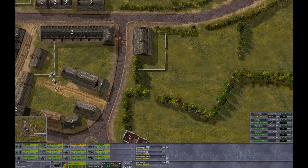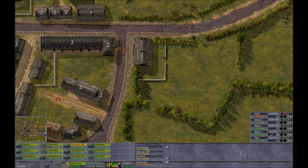St. Marie de Mont, June 6, vs. Captain Insano. I've given up a lot of this map. The German battle group is pretty much a write-off, and I've holed up in the bottom right corner, near one of the road exits.